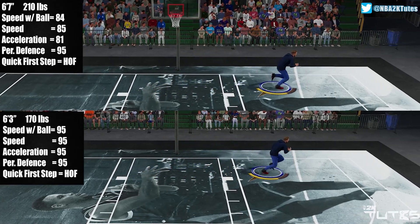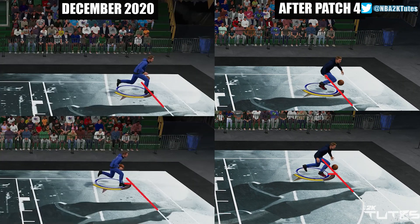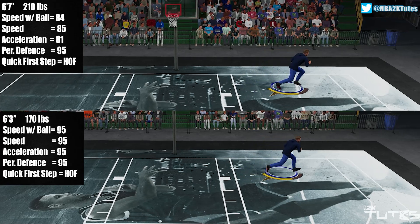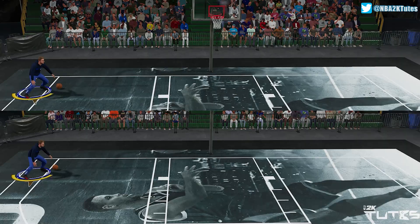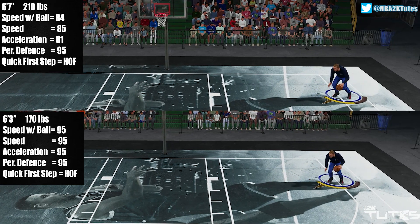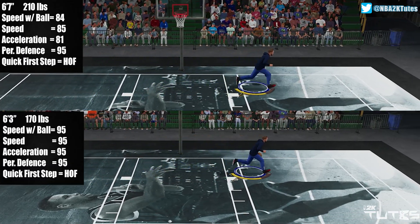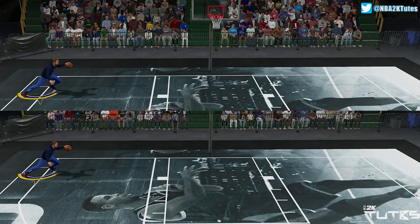We'll be using the same two players we used before with those stat lines. We'll do movement with the ball first, and as you can see here, it's the same — nothing has changed. Now my question to you is: do you agree that a 6'7, 210 pounds with all those stat lines will be faster than a 6'3, 170 pounds? For me, I don't really agree with this. Even if you put the same stats with those two players, I still believe that a lighter and smaller player will be faster with the ball, especially if you start at rest. Keep in mind that lots of aspects of the game are coming into play here, like how quick first step works, and how acceleration and speed with ball are utilized — so I don't really agree with this.